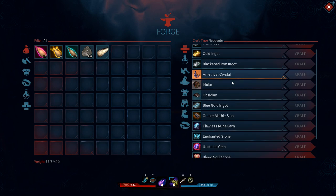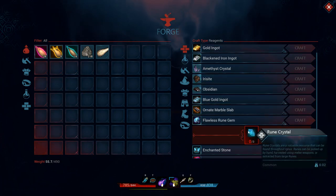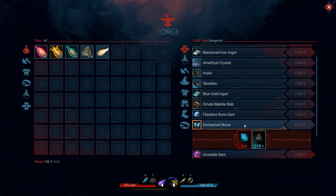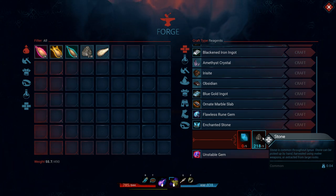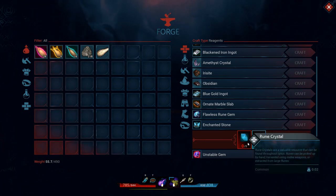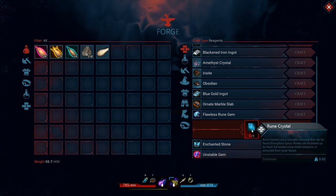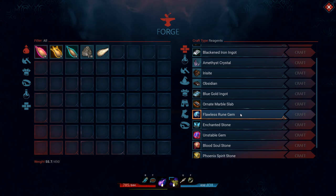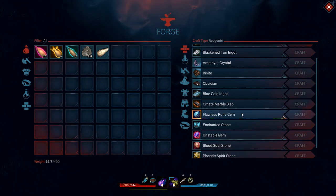You make those in the forge. Flawless rune gems take three rune crystals each, and enchanted stone takes five rune crystals and three stone each. So if you need 160 of each, you're going to need 800 rune crystals for the enchanted stone and over 500 rune crystals for the flawless gems — so getting the whole setup requires a lot of rune crystals.